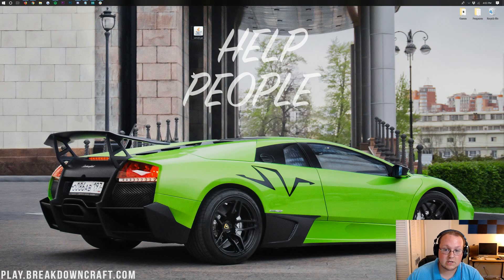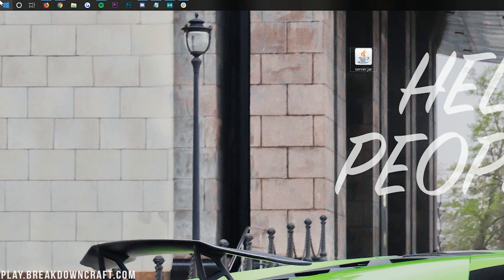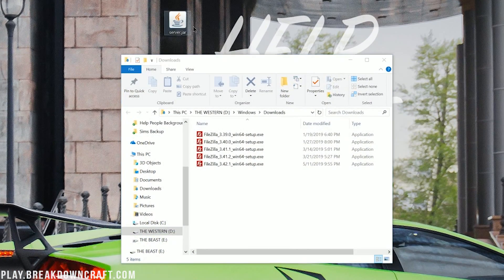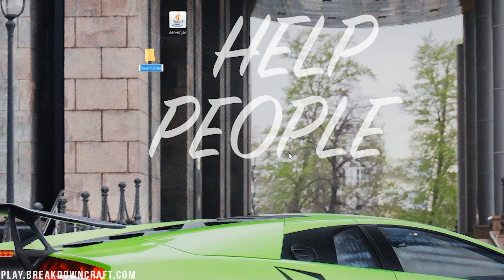Once that's downloaded, minimize your browser. On your desktop you'll have the server.jar. If it's not on your desktop, it's in your Downloads folder — click the Windows icon in the bottom left, type in Downloads, and find it there. Drag it to your desktop for ease of use. Once it's on your desktop, right-click and create a new folder. You can name this folder whatever you want. Then go ahead and drag the server.jar into that folder.